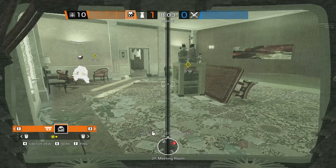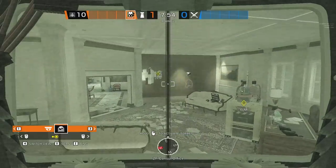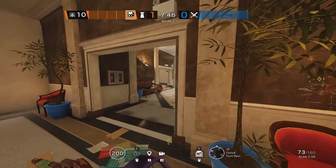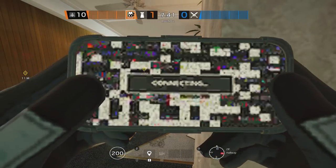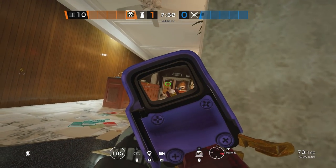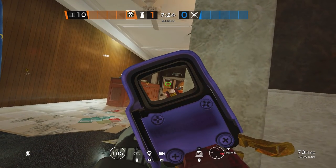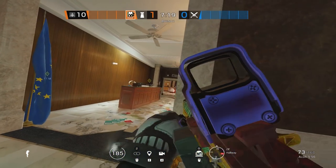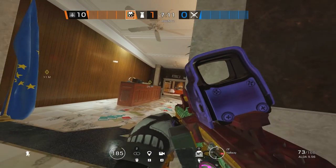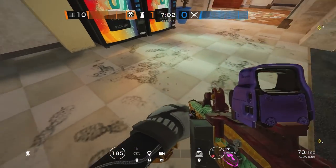These two Maestro cams give direct information from the bomb site. This particular cam gives information on CEO default plant, couch's default plant, the connector rotate, Baguette, and Long Desk — a lot of the time when attackers take Admin side control they'll also walk up Long Desk. From this cam, you can see half of an attacker's body from a position they can barely spot. They'd basically have to go prone, drone it out, or already know it's there to counter it.